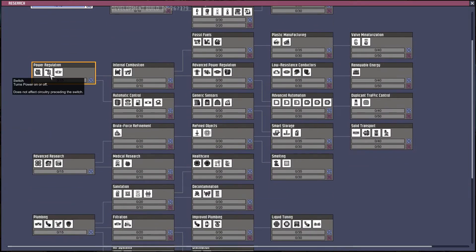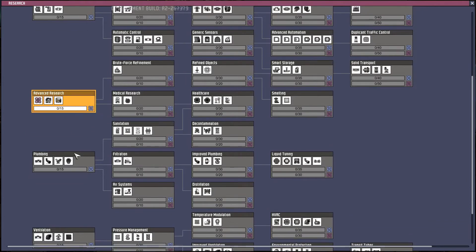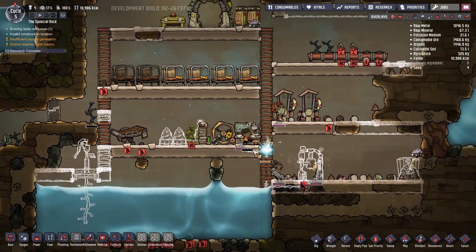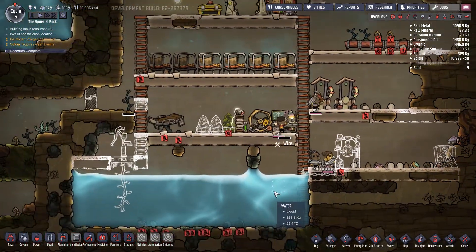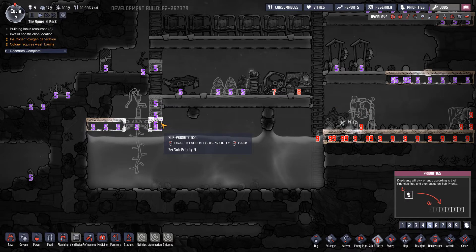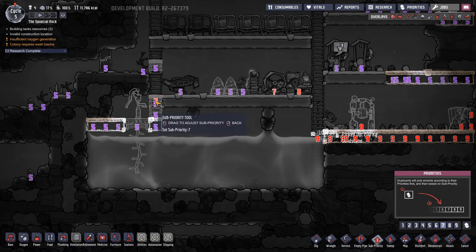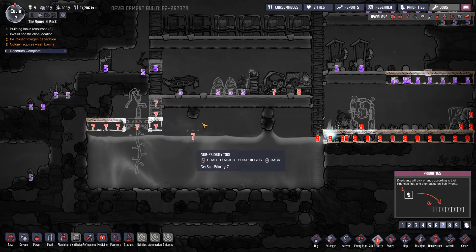Okay, scratch that, something else. Power regulation - no. Advanced research - let's get advanced research. Make the advanced research and get our paintings. What priority is this one again? Five. Maybe make this one on seven - build it as fast as possible please, please and thank you.